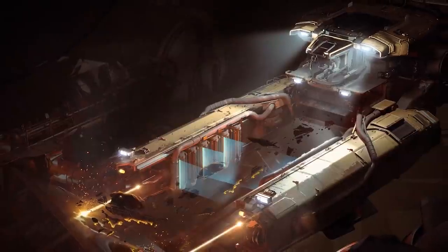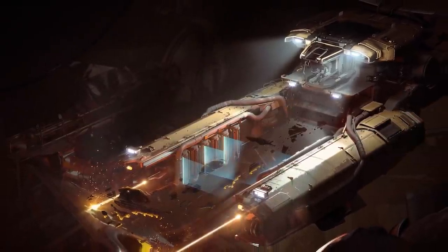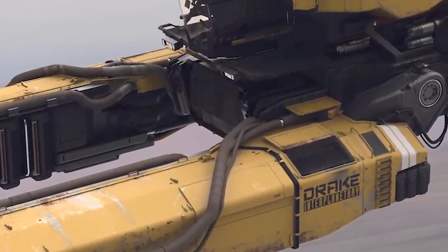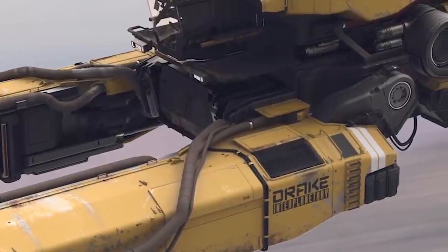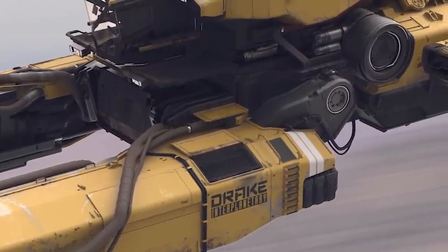Entry can be done through the cargo bay at the rear, but there is a very cool ladder on the side of the arm which you can climb up — kind of like climbing into the cab of a digger, so it's very industrial, very earth-like. Really love this.